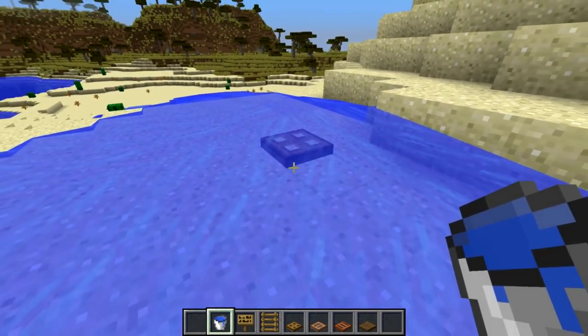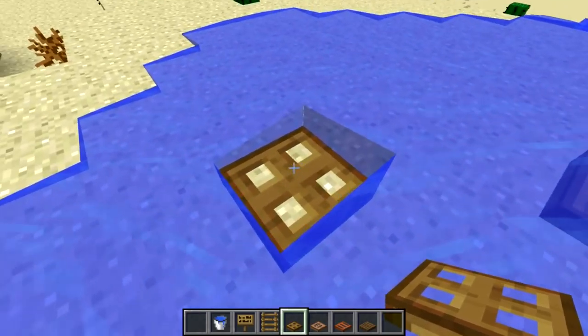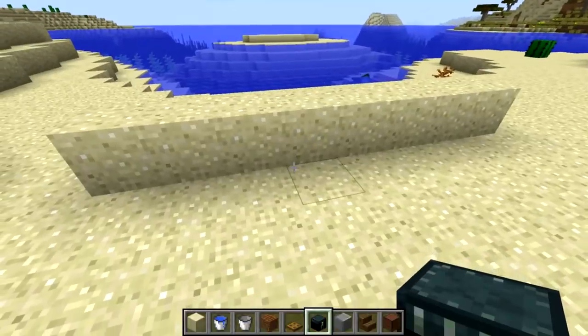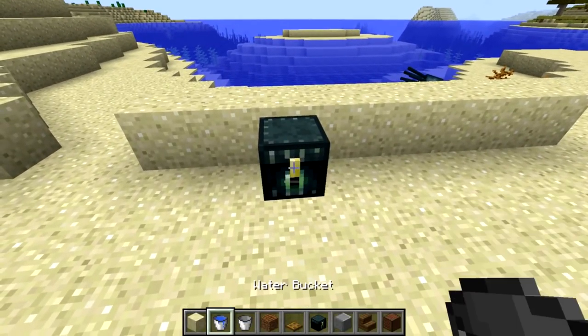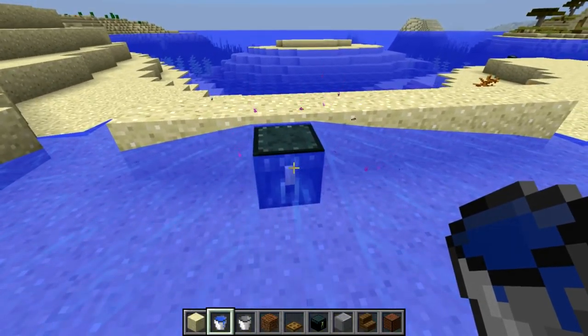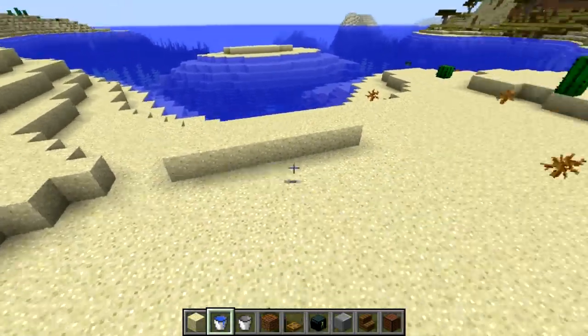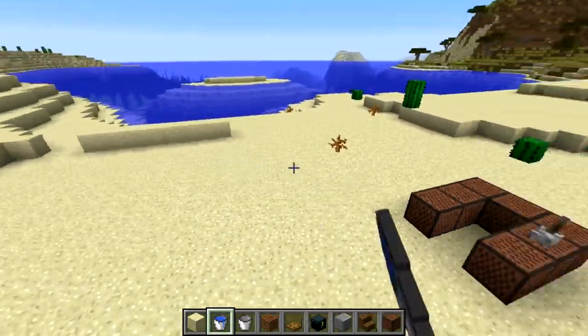That's really interesting. If you don't put the water source block on it, the trapdoor blocks water as it always did. It's also worth noting that the ender chest can now become waterlogged — shift-right-clicking with a water bucket makes it waterlogged. That also applies to trap chests and chests, which we saw in the last snapshot.